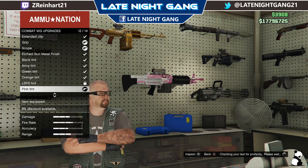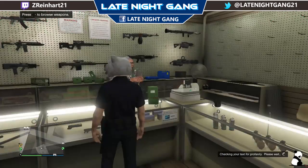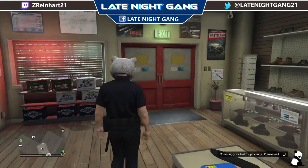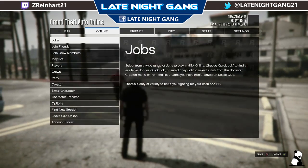Once you pick the color, you're going to click etched gun metal again. And then you're going to walk outside of the gun store and press find new session.